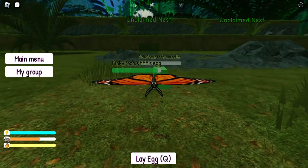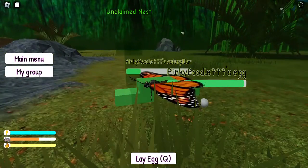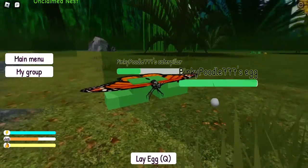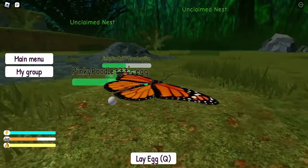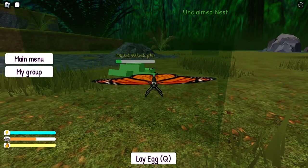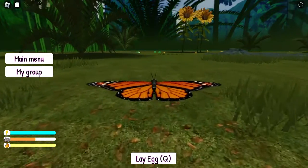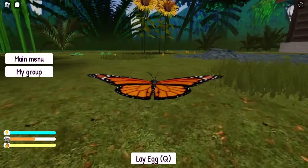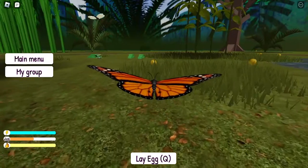Oh, now it's a caterpillar! Oh my goodness, that's a funny-looking caterpillar. I don't see any milkweed to feed it — it's supposed to have milkweed. I gotta go get some. Oh wow, I think that's my caterpillar over there.